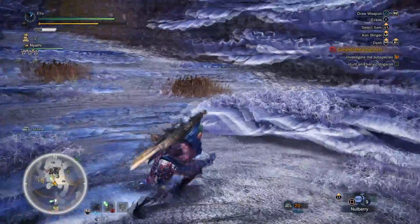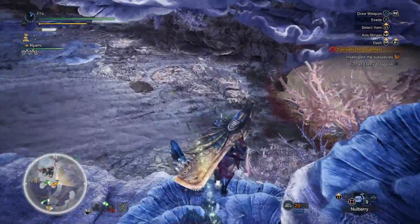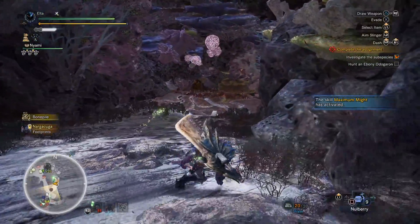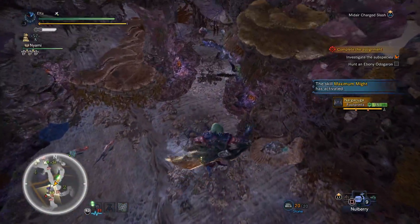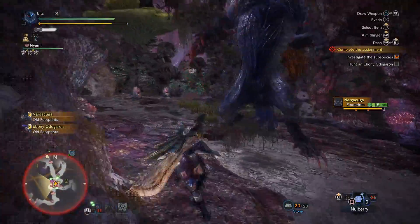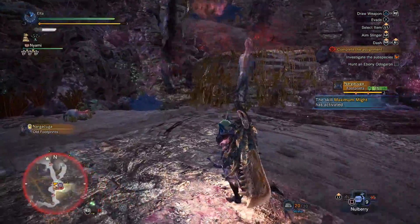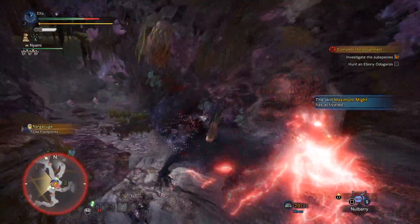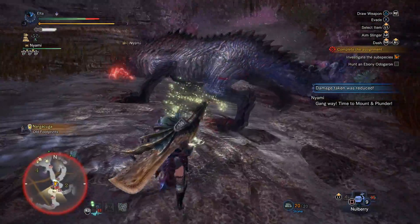There's Narga — there it goes. If we can lure them into the same area, we might be able to get a Turf War in there. Let's see if we have an opportunity for another wall hit. And now it's angry.